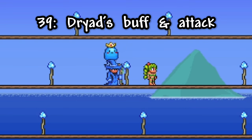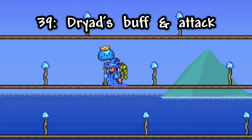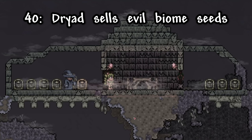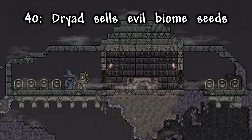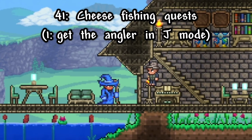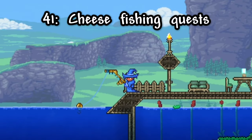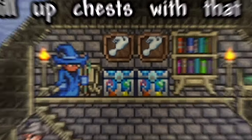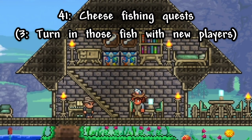Something new players might not think to do is put the Dryad in your boss arena, which gives you a small boost to your defense alongside her attacking bosses. You can also use the Dryad to get the opposite evil biome in your world without cheating: put her in a graveyard biome and buy the seeds from her. For completing fishing quest achievements, get into journey mode, set up a house for the angler, use the time travel feature until he has a quest for a fish you can catch nearby, catch two of those fish, duplicate them, fill multiple chests, then make new journey mode characters and turn in those fish to the angler.